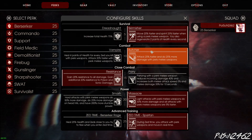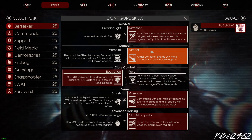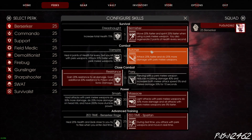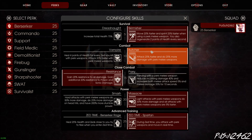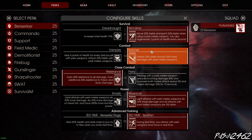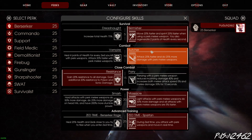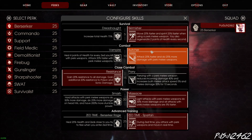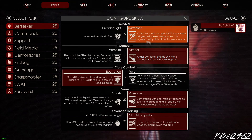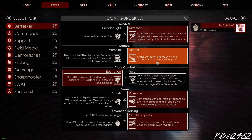We have Butcher: attack 20% faster and do 25% more damage with perk melee weapons. Once again, you're a berserker - you're going to stick with berserker perk weapons. I felt this is better because you attack faster and do 25% more damage. As for Vampire, you heal 4 points of health for every Zed you kill with perk weapons. I just felt that attacking 20% faster and doing 25% more damage was more helpful, since you're already regenerating 2 points of health with Skirmisher. Butcher was the better choice.